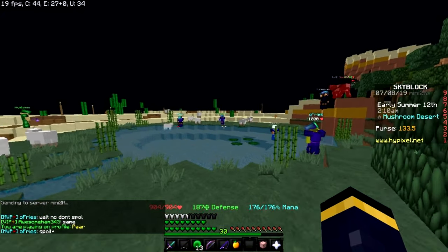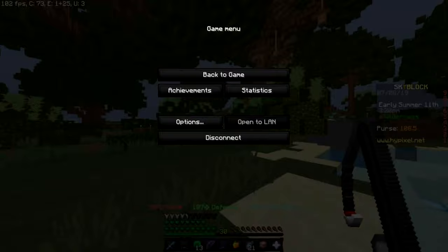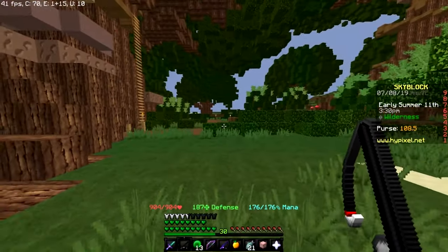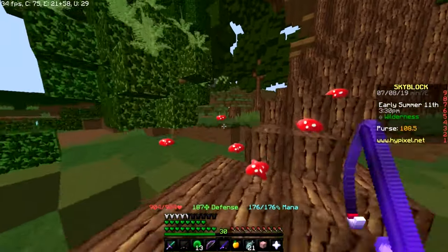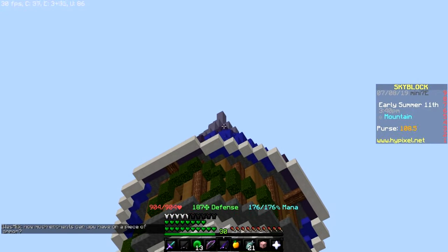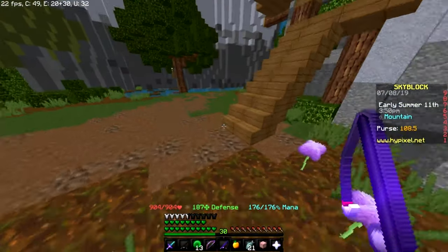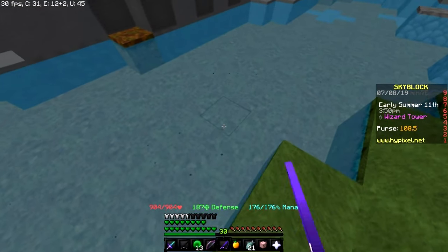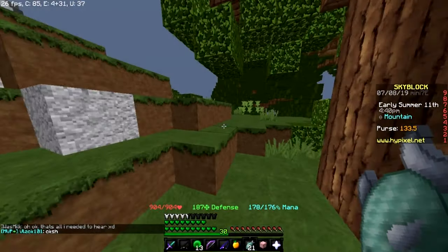First is the pond at the mushroom desert. I don't recommend this because there are so many people here fishing. Second is the river behind the Fairy Pond — just follow my way. This spot is good and you don't need to worry about air block. Another pond is located behind the mountain, and this spot is also good with no air block concerns.